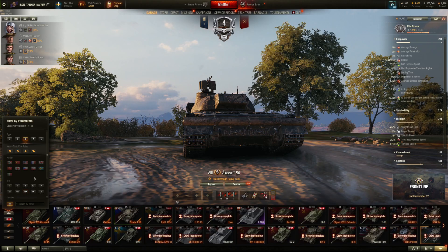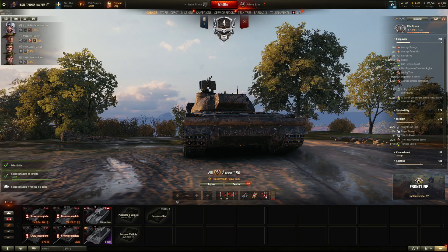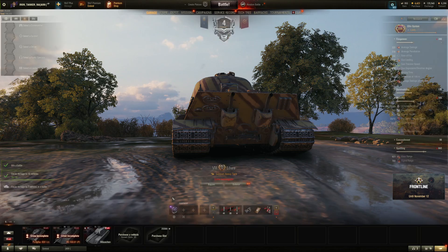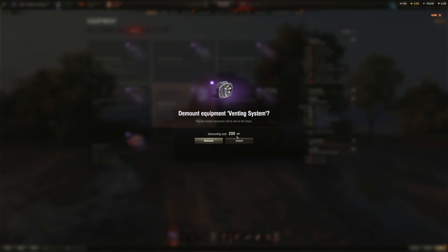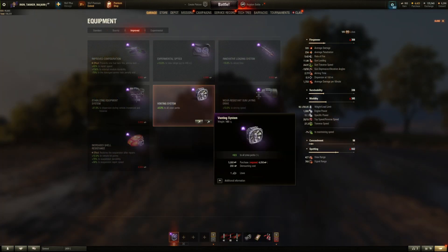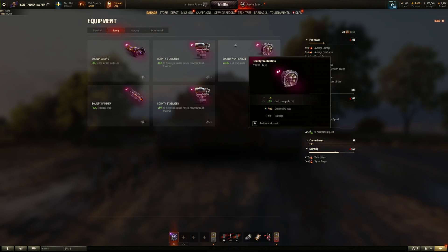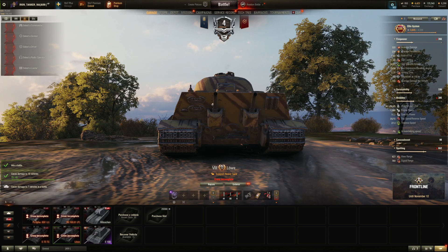Going over to heavy tanks, Germany — there it is. I've got one in there, 8.5% crew skills, but that's improved equipment. To demount this it's 200 bonds, which I don't want to do — I'd rather buy the bounty equipment. Improved equipment is 8.5%, and bounty vents are 7.5%, so the improved is obviously better, but who knows.